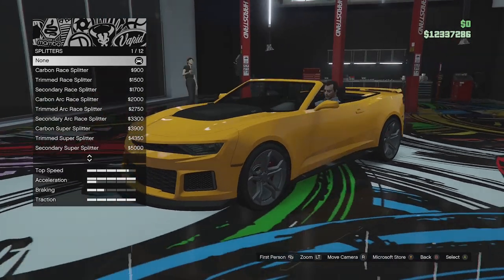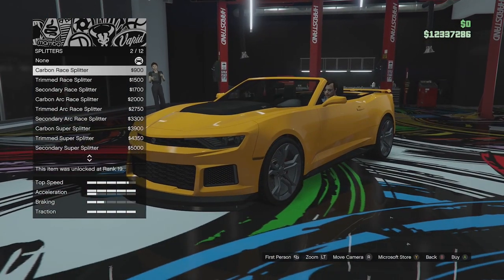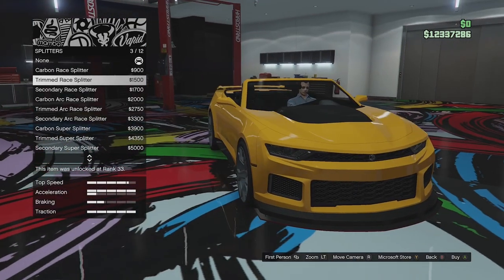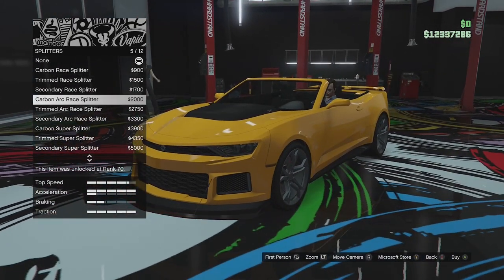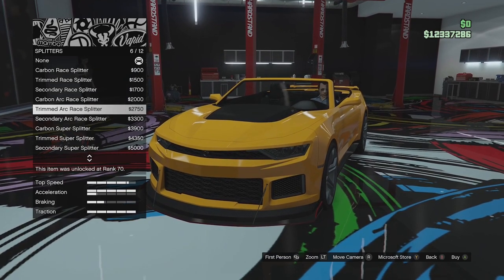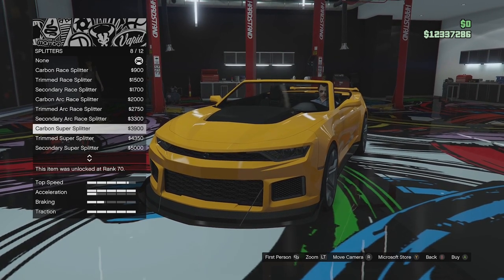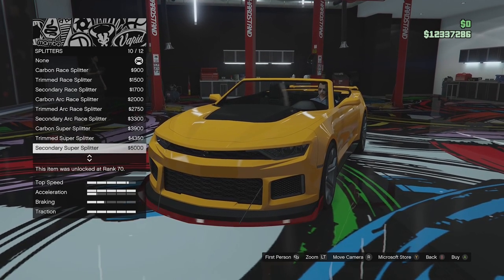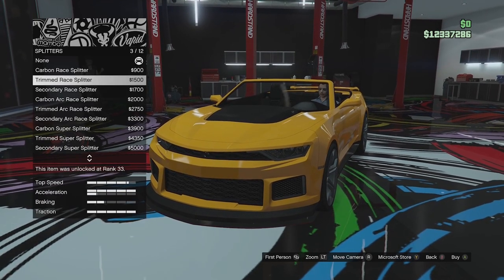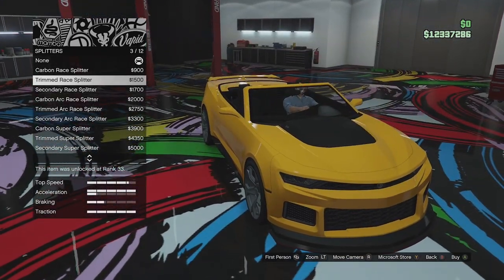Splitter options — it already has a carbon look with honeycomb accents up front. We can go no splitter, carbon race splitter, trimmed with a little accent, secondary race splitter, arc splitter in carbon, trimmed arc, secondary arc, carbon super splitter, trimmed super splitter, and secondary super splitter. There are lots of trimmed accent options to choose from.